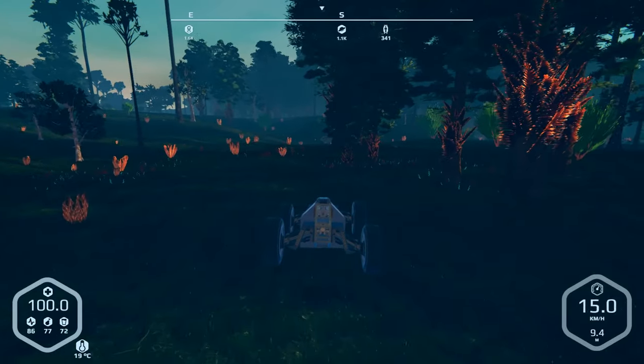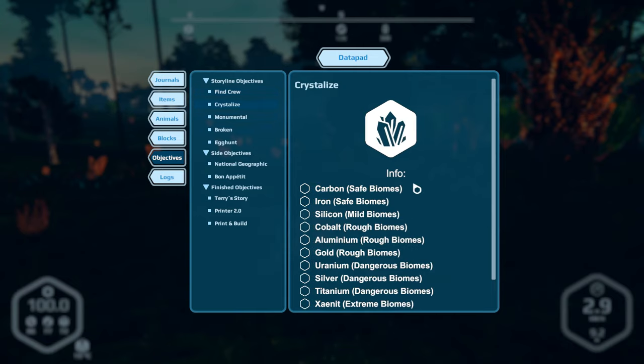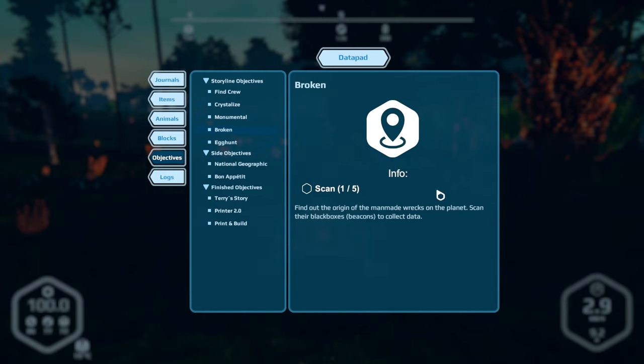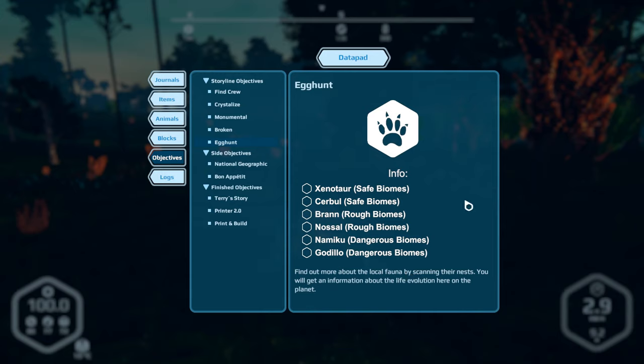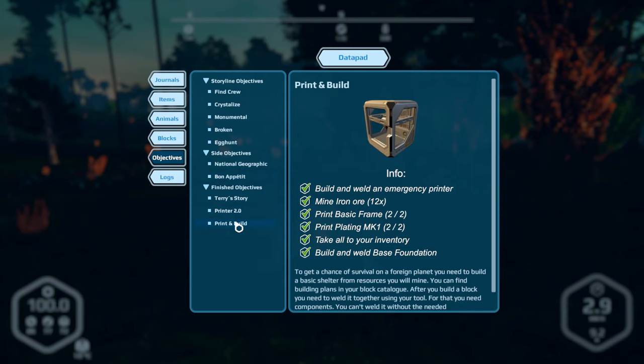Anyway, I wanted to check out the journal again and see what other objectives we have. 'Find the crew — 600 meter radius from our drop pod.' Okay, so we'll look at that. 'Crystalize' — this is just scanning all the things. I did see another resource we apparently get too. 'Scan the monuments,' 'scan the beacons' — and there's an egg hunt. Cool, I like it, I really do.